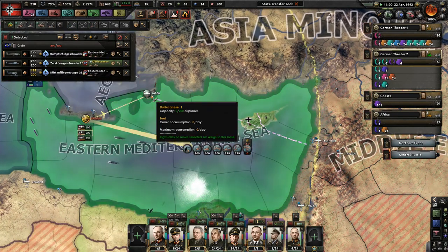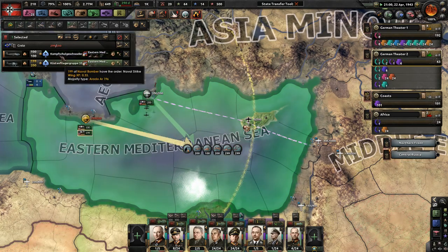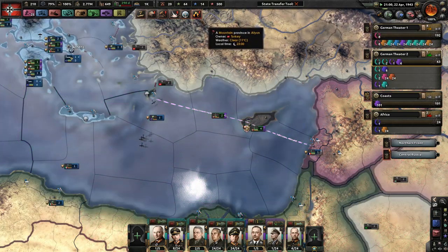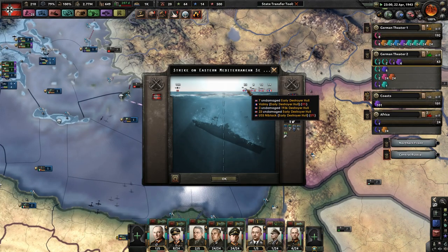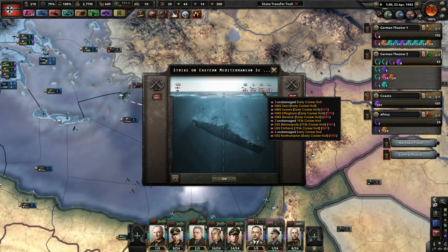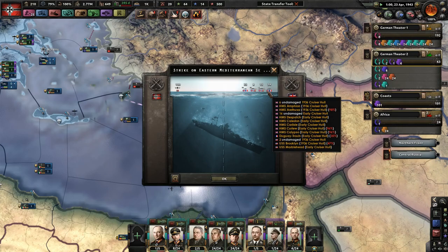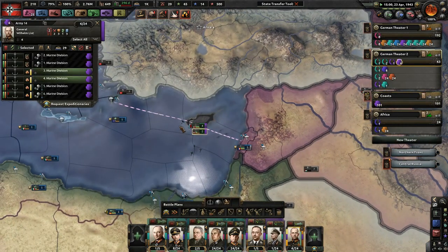I want you guys to get over here so we don't use up everything. We have a ton of naval bombers, so I'm really not worried. We have 35 destroyers in total, 8 battleships, 15 heavy cruisers, as well as 34 light cruisers. My absolute goodness, that is great.